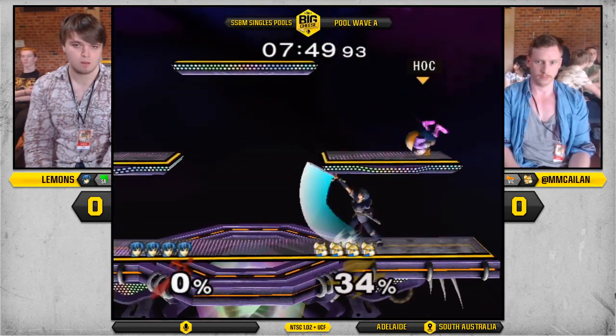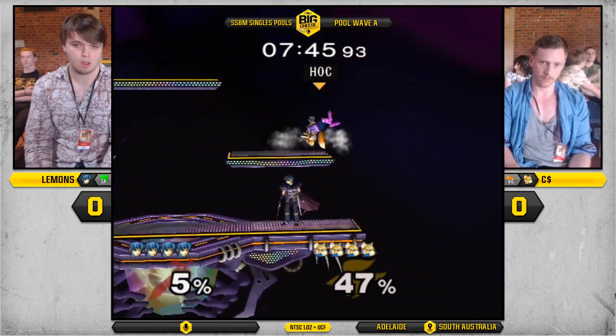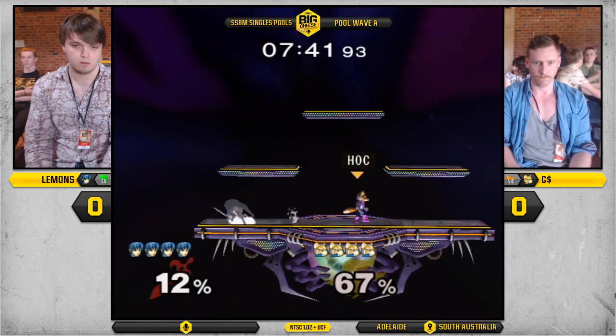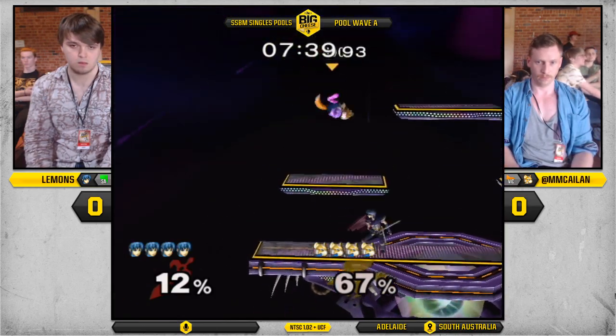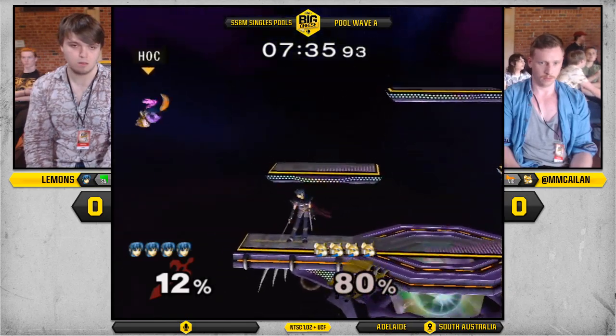He wanted him to take it in though. Very cognizant of Kaelin to keep taking away from that up tilt. Kaelin's got that big head with that big brain. Make him do that up tilt though. Don't let him tippy you. It's just basic movement. Kaelin first stock does the side B from ledge — you want to see him a little more composed than that. Let's hope that's not a recurring theme.